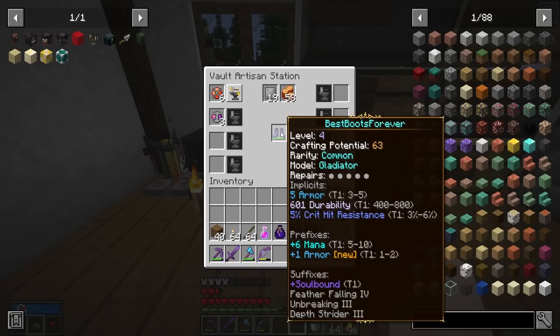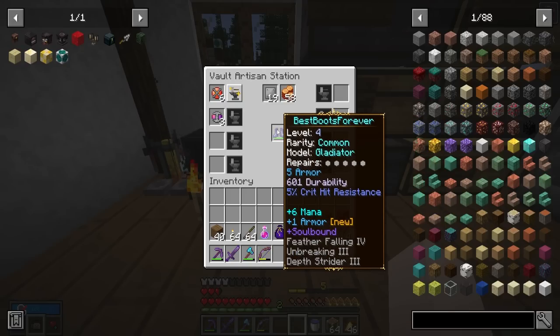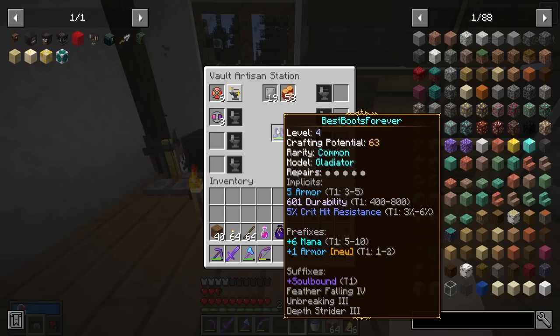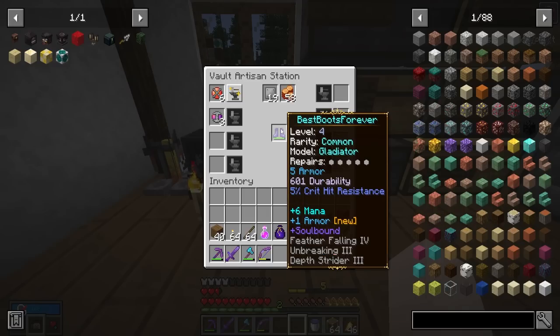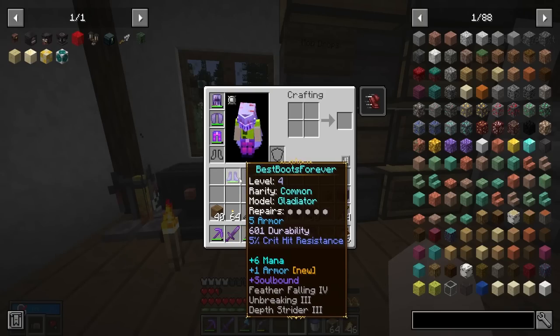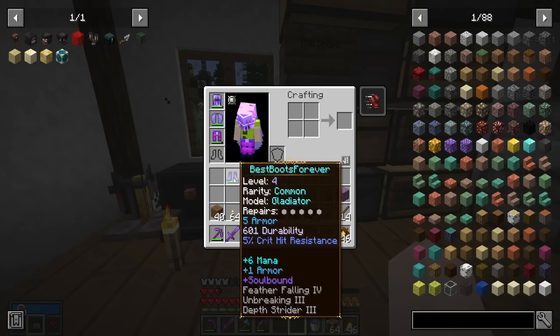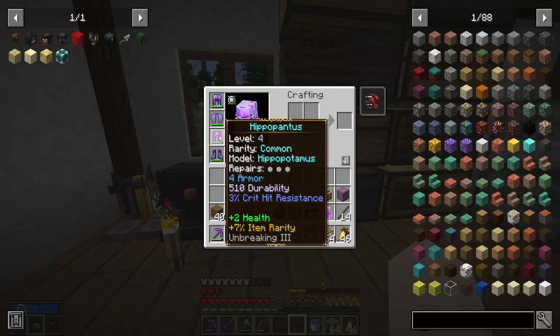Since we have a random new modifier slot, let's go ahead and use it — and that gave us plus one armor. Nice. It puts a little 'new' next to it so you know what you actually added. Now the question is, do we want to try to re-roll it and get something better? Honestly, the extra mana, armor, and soulbound — I'm kind of fine with. Because in Vault Hunters 1.18, since you can't use totems of undying anymore, the chance of death is pretty real. So having soulbound is actually pretty nice now.